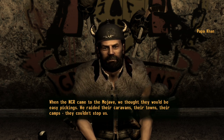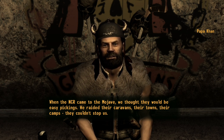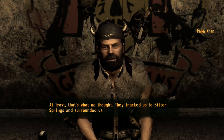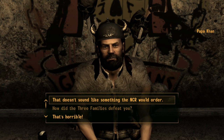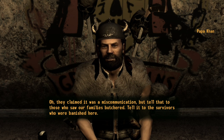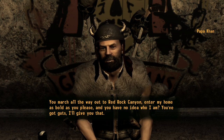What happened at Bitter Springs? When the NCR came to the Mojave, we thought they would be easy pickings. We raided their caravans, their towns, their camps — they couldn't stop us. At least, that's what we thought. They tracked us to Bitter Springs and surrounded us. When our children, our sick and old, fled through a nearby pass, the NCR gunned them down. They claimed it was a miscommunication, but tell that to those who saw our families butchered. Tell it to the survivors who were banished here.